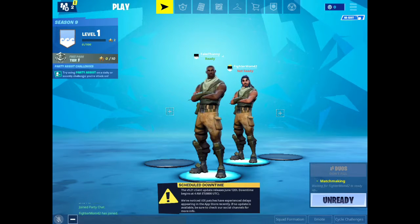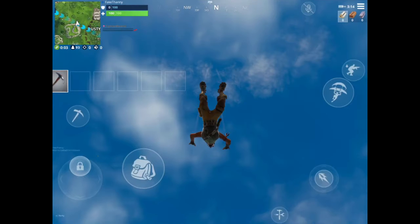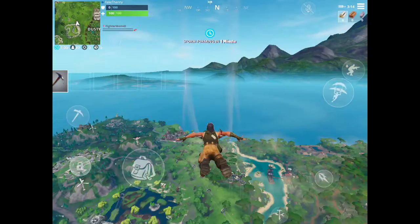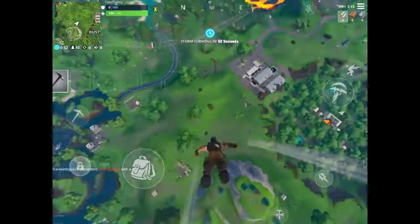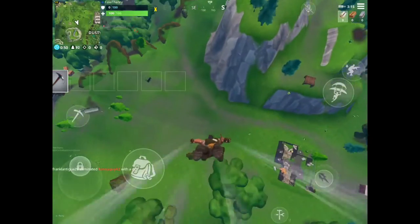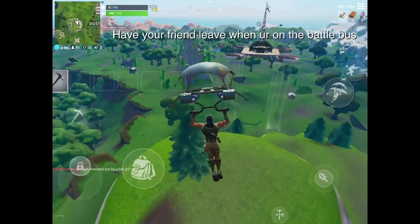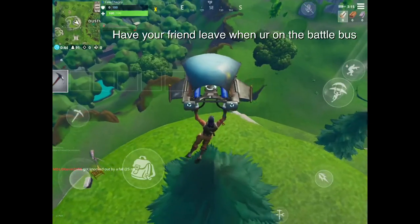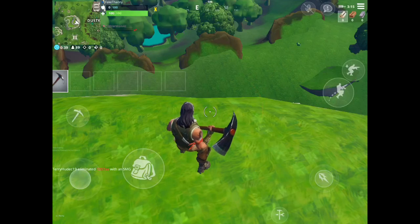We're going to go ready up. What you're going to want to do: you need to be playing with a friend on the battle bus. Have your friend leave when you're in the air going to where you want to drop. All you need to do is land and then die — you can build up and die.